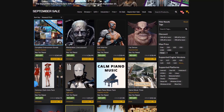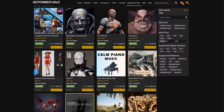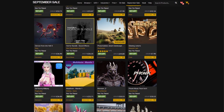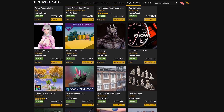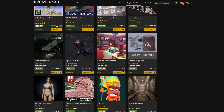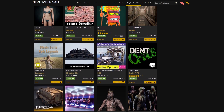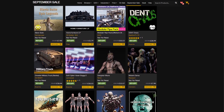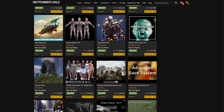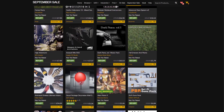Hey guys, welcome back to another Unreal Engine Marketplace sale. This is the September sale where we can save 50% off over 1,600 different items, lasting until September the 25th, 2022. I'm going to be covering 10 different assets as I usually do with these monthly sales — these are 10 which I've spotted and think look really good, so let's get right into it.